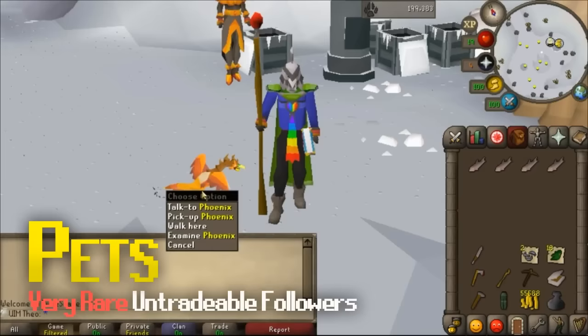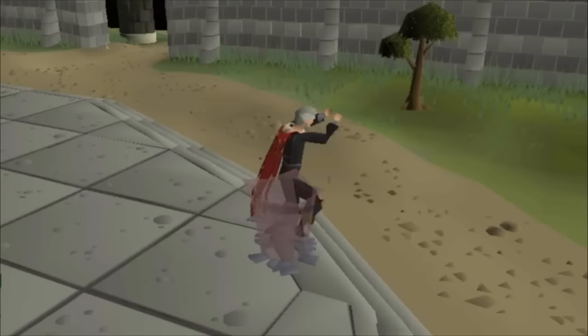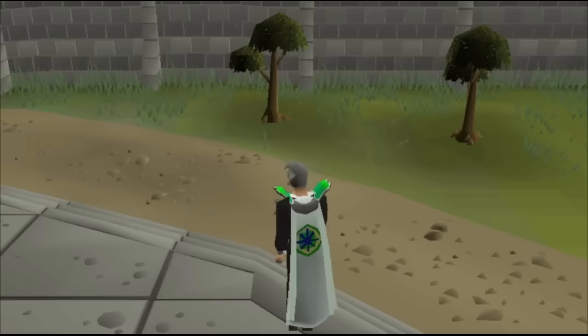Skill capes are rewarded after getting level 99 in a skill. Getting to 99 in any skill takes a lot of time, and achieving a skill cape is one of the biggest achievements for any Old School RuneScape player. Each cape has its own emote and its own perk — and they just look pretty cool. The next big step up is the max cape, awarded to any player with level 99 in every single skill. Players wearing the cape are RuneScape's most highly regarded and respected players. By now I hope I've given you a pretty broad overview of Old School RuneScape and how to get started.